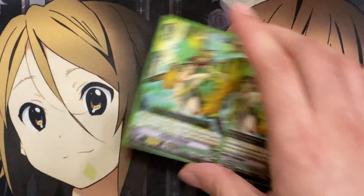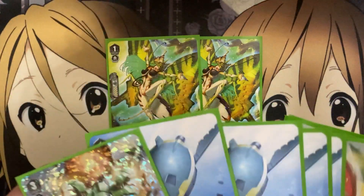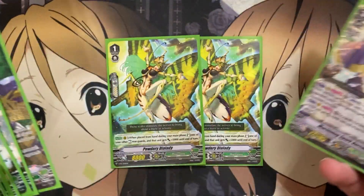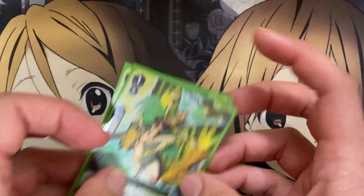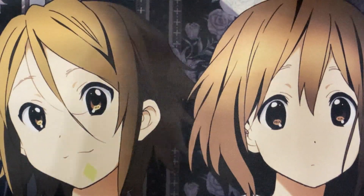Lastly for the grade 1s, I'm running two of the new promo Powdery Die Lady. On rear guard when placed from hand during your main phase: stand one of your other rest rearguards and that unit gets plus 5,000 until end of turn. It's not a Machining unit, but with all the rest we do in the deck — especially early game when we don't have Spark Hercules to re-stand cards — Powdery Die Lady really comes in handy for that re-stand power and additional power boost.